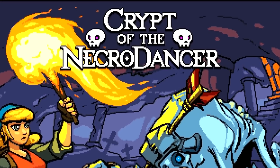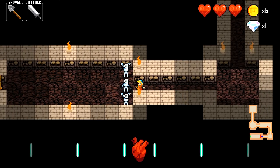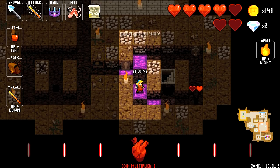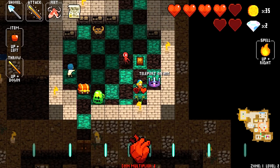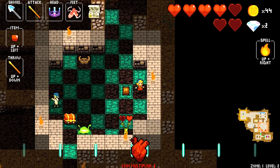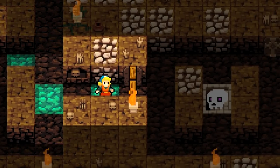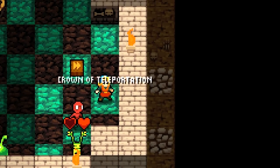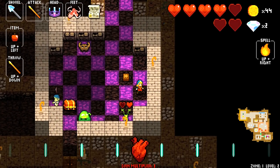Crypt of the Necrodancer is a rhythm-based roguelike with a highly original control scheme that has you dancing your way through a Dreadmore-style tile dungeon, either until you beat the boss and reach the exit, or the song ends. Every action possible — from moving to attacking to looting and even menu navigation — is bound to just the four directional buttons. You walk into tiles with enemies to automatically attack them, you walk into doors to automatically open them, you walk onto loot to automatically pick it up and equip it right on the spot. The process of managing your inventory is just a matter of choosing which tile to hop onto.